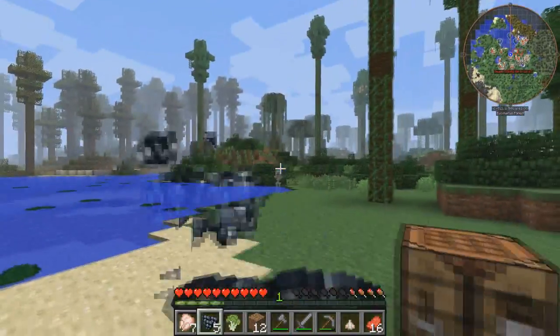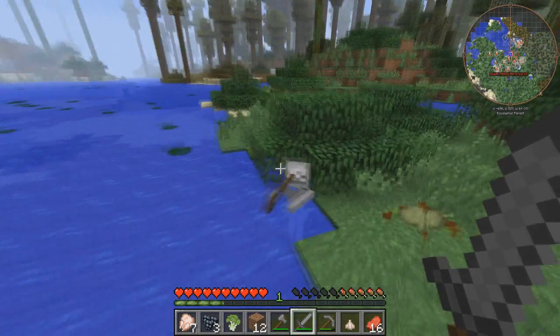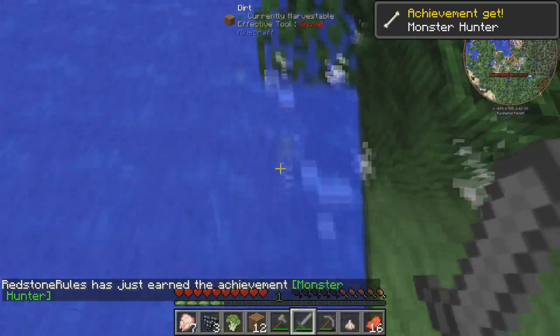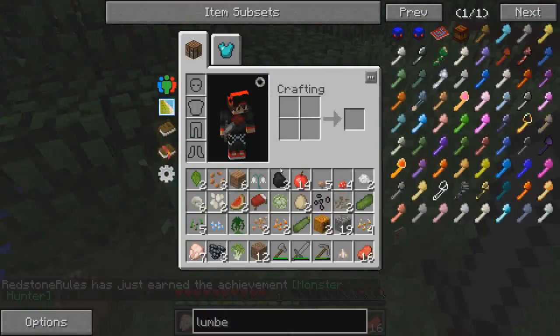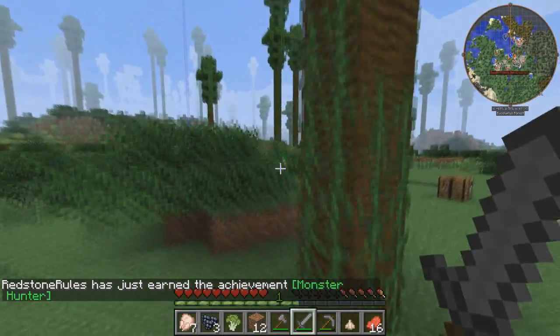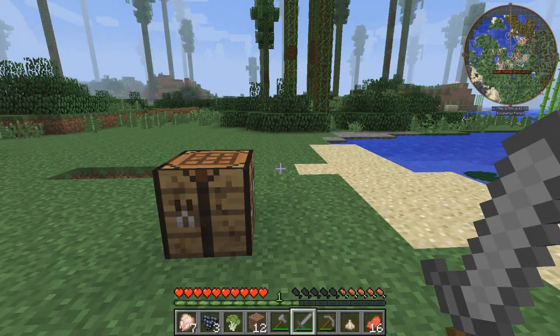I'm gonna be making a lumber axe and I also have to go through that skeleton over here - he's gonna be annoying. Oh, that was easier than I thought. Another pumpkin, that's helpful. So yeah, we're gonna make a lumber axe so we can cut these trees down and hopefully be able to make a base. Let's get into that.